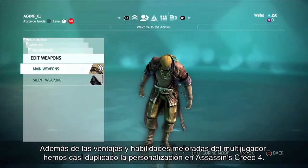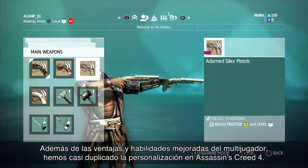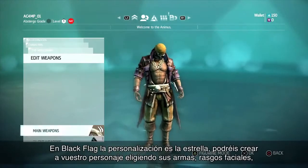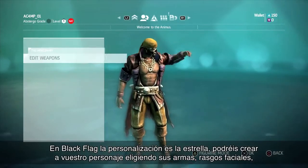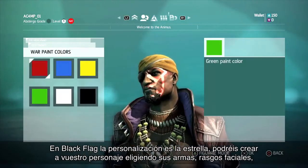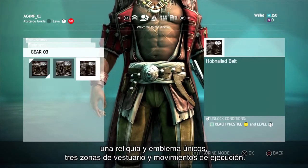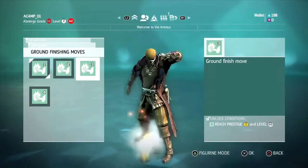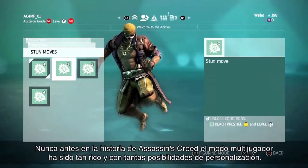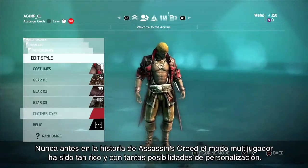Besides the enhanced perks and abilities in multiplayer, we have nearly doubled the customization in Assassin's Creed 4. In Black Flag, customization is king, and you can make your character your own with a choice of weapons, facial characteristics, a unique relic and emblem, three costume zones, and ground finish moves. Never before in the history of Assassin's Creed has multiplayer been so personalized and so detailed.